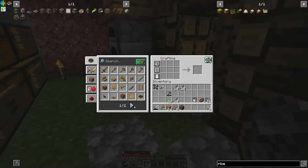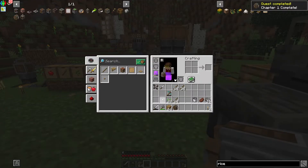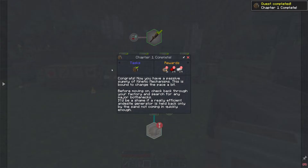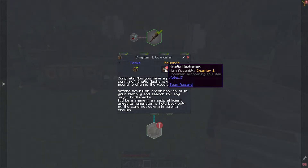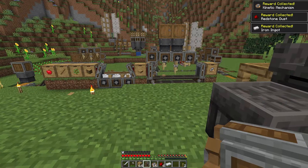Okay, let's put all of these kinetic mechanisms around an andesite casing and make an andesite machine. Quests — we checkmark that. We get 16 more kinetic mechanisms, some dust, and some iron ingots. And that is the end of chapter one.